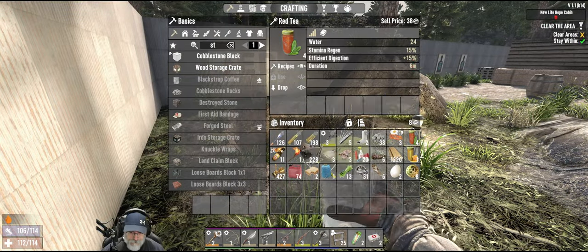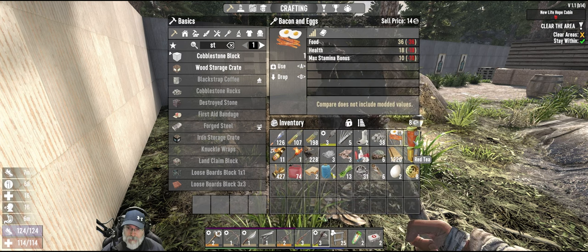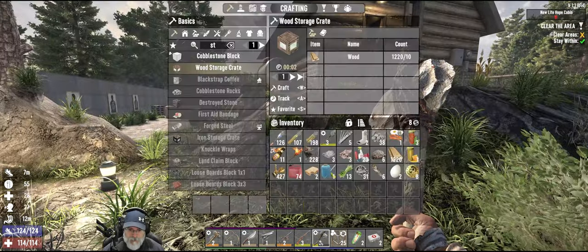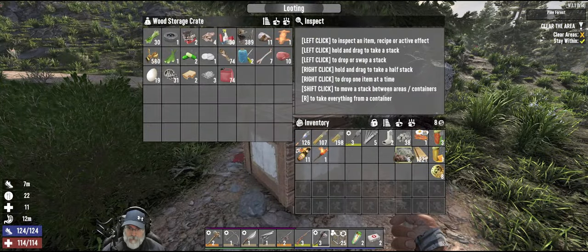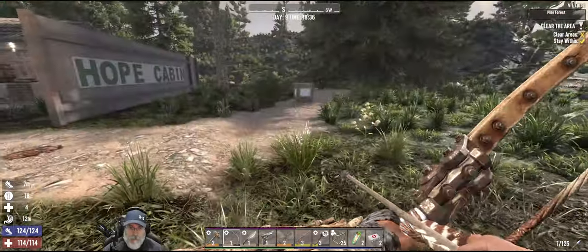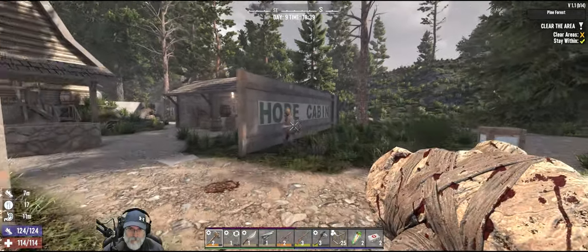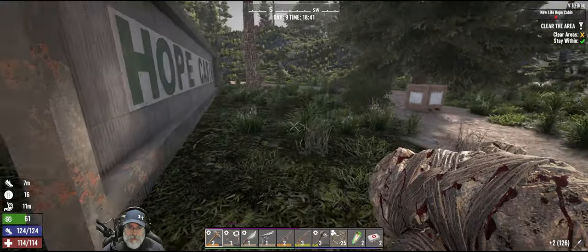Let's grab all this wood. We are thirsty — throwback on bacon and eggs and another red tea. Let's set these back to blocks so I don't forget when I need them most. Let's drop a couple things back in the drop chest and then go in. Oh shit, there's a bunch of zombies out here — is that a horde coming in or something?